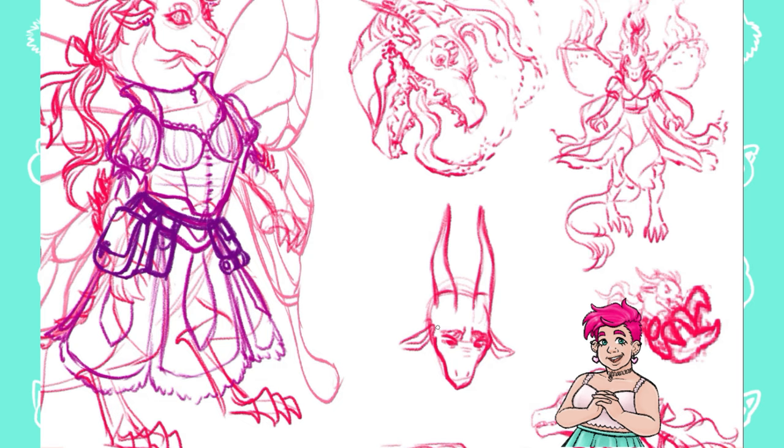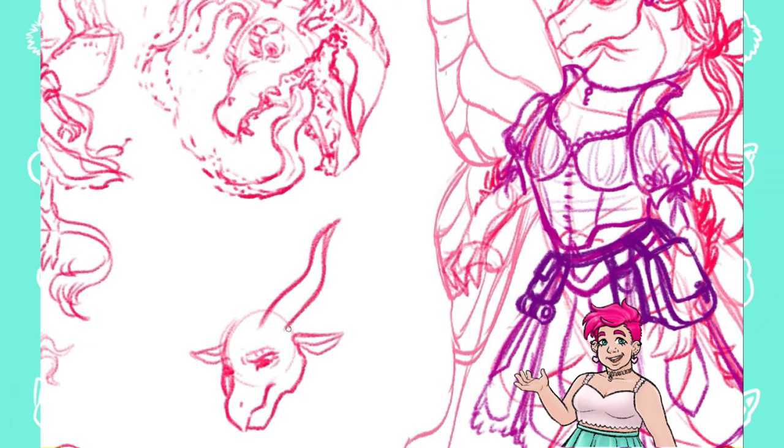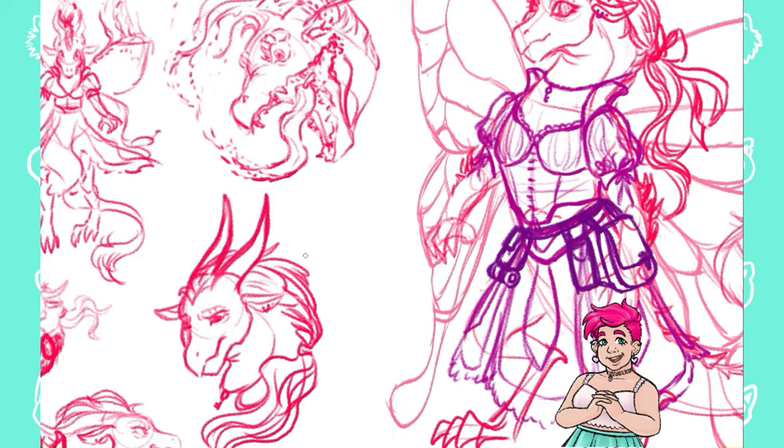Another important feature for these demidragons is their wings. From most common to least common, they can have webbed wings, feathered wings, insect wings, or in rare occasions they don't develop wings at all. Mari has butterfly wings, and her magical ability is a less common one.